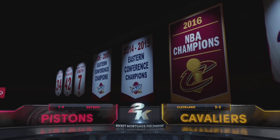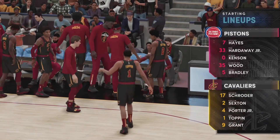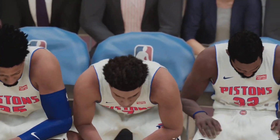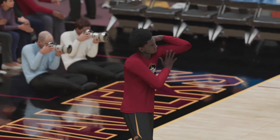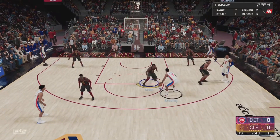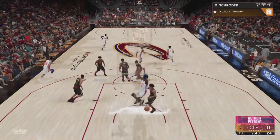Welcome everybody to the Rocket Mortgage Fieldhouse here in Cleveland, Ohio, as the 1-4 Detroit Pistons take on the 2-3 Cleveland Cavaliers in a battle of two young teams in the Central Division. Regular starters today for the Pistons will be Killian Hayes, Tim Hardaway Jr., rookie Jaden Kenzen, Christian Wood, and Tony Bradley. There's Yusuf Diafafafobo doing some pregame rituals — he may be inserted into the starting lineup if Jeremy Grant continues to struggle at center.